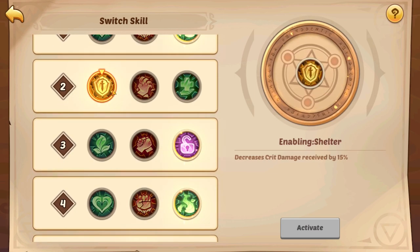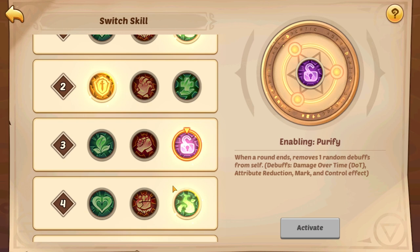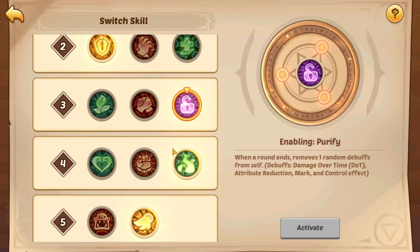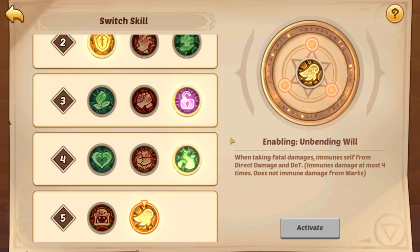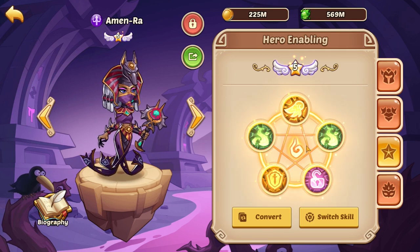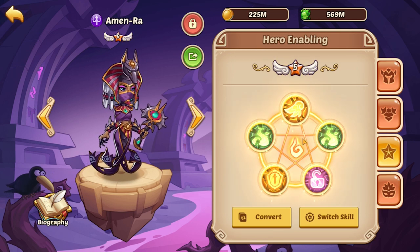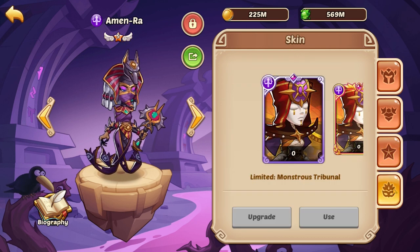For enables, you want speed so build Growth for both E1 and E4. Shelter is usually the safest enable so she takes less damage. Purify is amazing combined with her native ability to break CC in one round. Unbending Will gives her more chances to survive and get a second active off — whenever Amun-Ra gets a second active off, you'll have a really good chance to win the fight. Speed and active round one are on average the best things you can do.